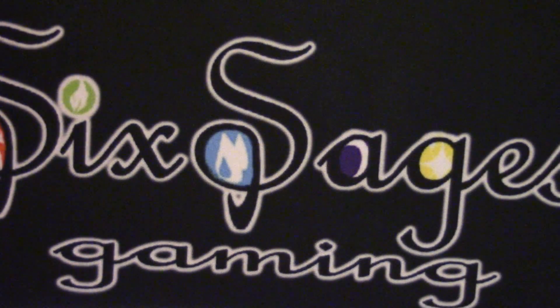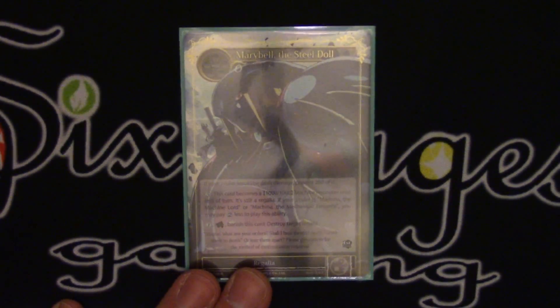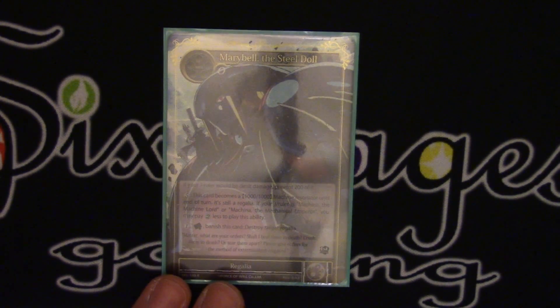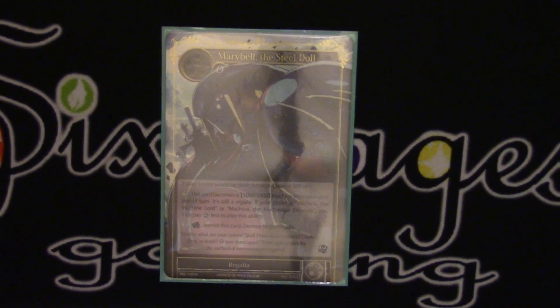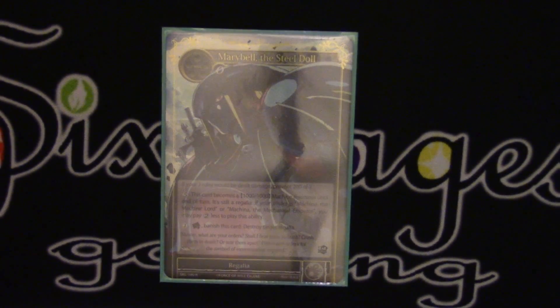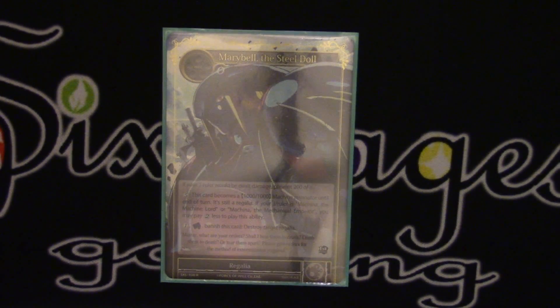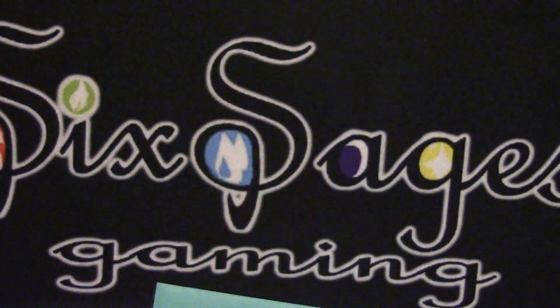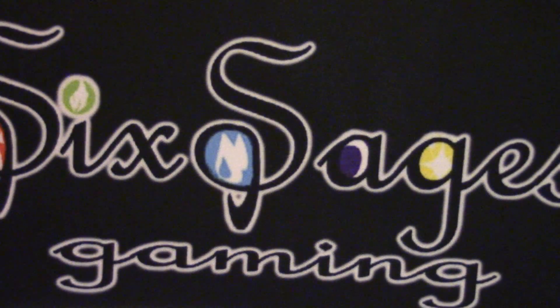Because of the hate on other regalia decks and because it can prevent 200 damage to Gill, we play two Marybell. Sometimes just preventing that 200 extra damage is super relevant. Once you judgment Gill and he becomes a 14-14 because you play the Pitch Black Moon, it's really hard to overcome that if you have even one Marybell in play. It's definitely worth playing some number of them for that extra protection against other decks.